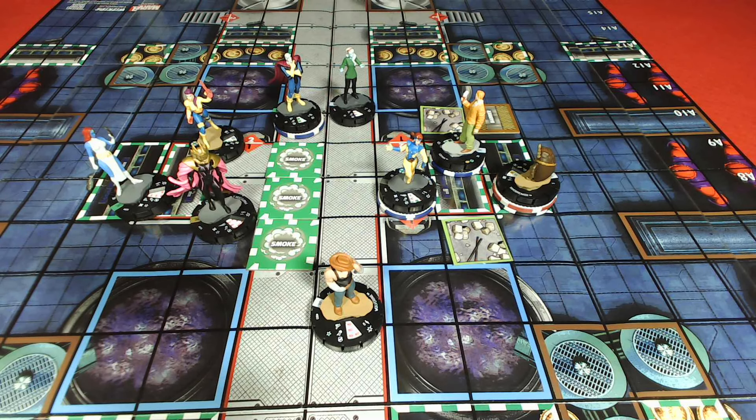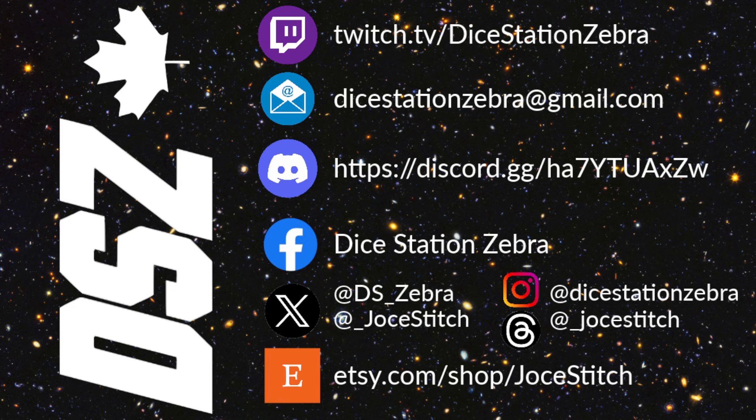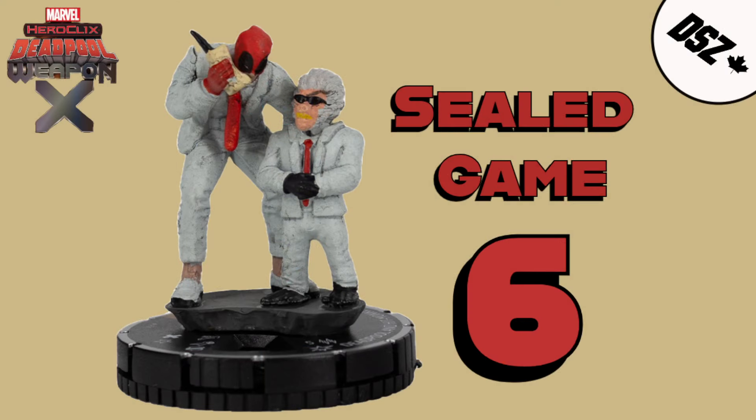That was so crazy. But you didn't even get to the Super Senses because we kept probing. That was super fun — good game. I felt a little gleeful in the middle — but you needed a win. So we're now four games to two, with seven, eight, nine, ten to go. Thanks everybody for watching — let us know what you thought of this game in the comments below. If there's anything you've pulled like Jean Grey that's been surprising, let us know. Don't forget to hit like and subscribe, join our Discord — the best place to talk about HeroClix on the internet. You can find us on all the socials as well as Jocelyn's Etsy shop for handcrafted dice bags and other stuff. Thanks for watching — we'll catch you next time for Sealed Game No. 7. Bye for now!